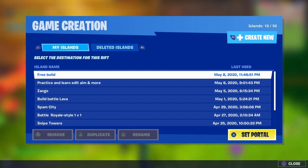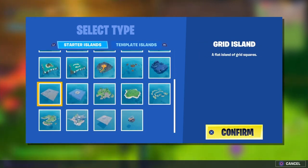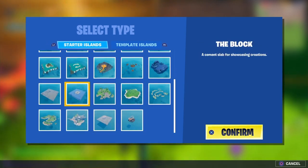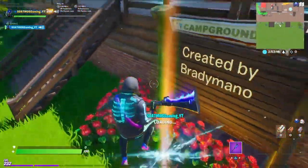Hit R2 to create new, then select your island type. For this one I'm going to use the block because it'll be good for a 1v1 map, and we're going to call it 'Build Battle 1v1.' You can change the description and other things later — I'll show you how to do that.